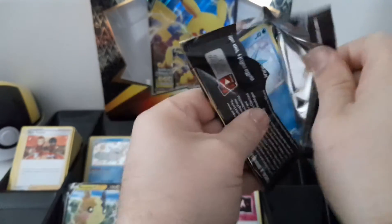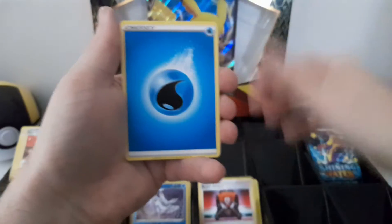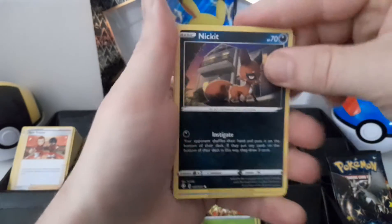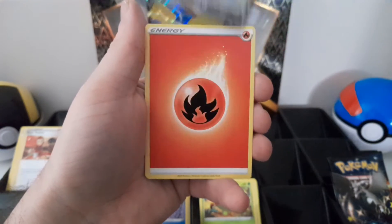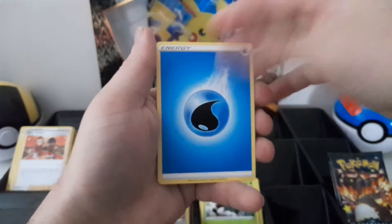Must be the hit in this one, actually. Reverse hollow, reverse hollow, and nothing — all right, that's disappointing. Last box. We got an amazing rare, and Ditto V and Ditto V, and nothing.